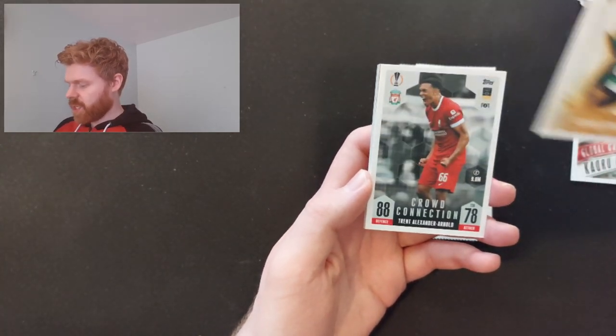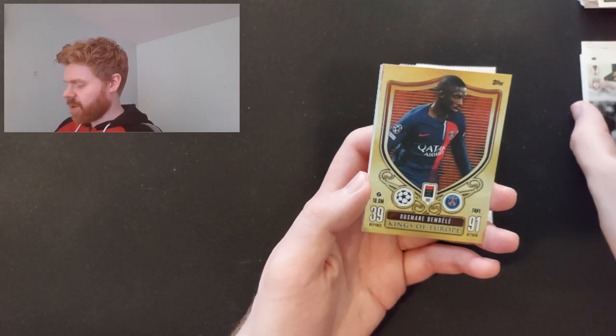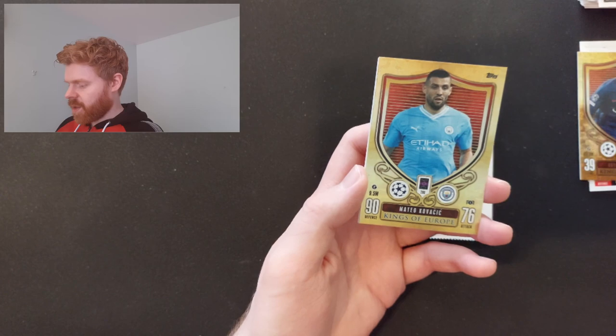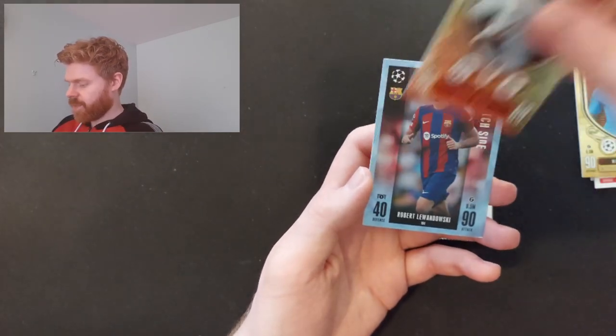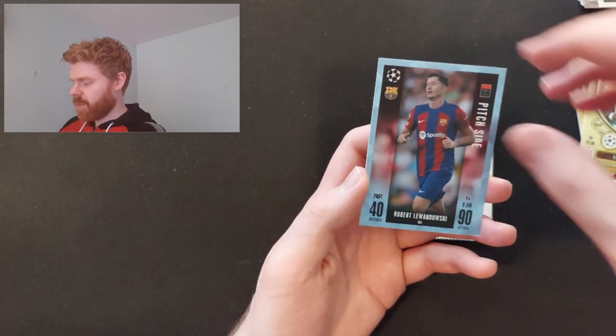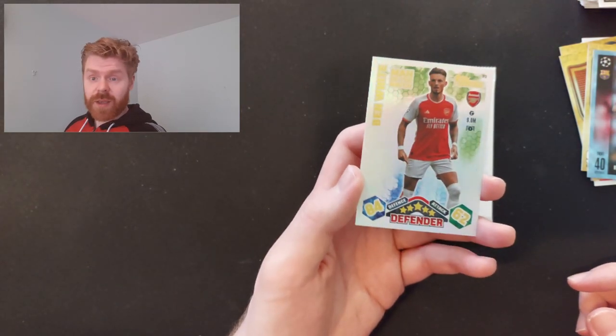Diamande for Sporting Lisbon, Power Connection Trent, and on to our Kings of Europe cards for this pack. Dembele, Kovacic for Man City, and David Alaba for Real Madrid. And there's a nice parallel of Robert Lewandowski - Pitchside with Barca. And Man of the Match Heritage, Ben White.